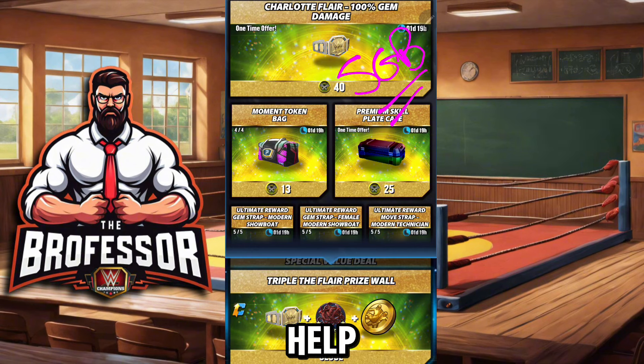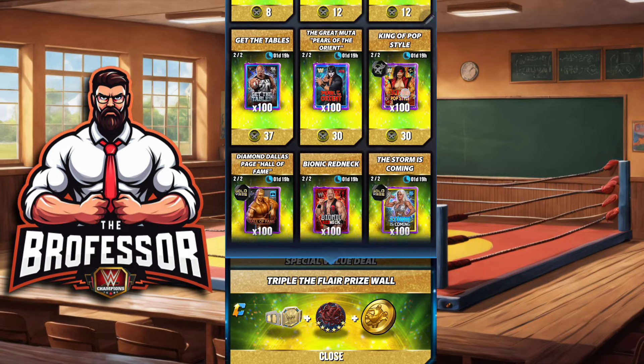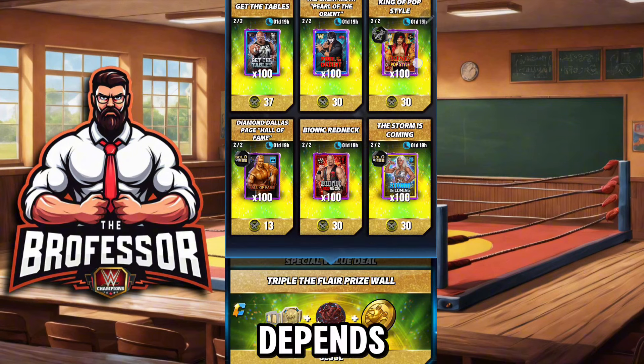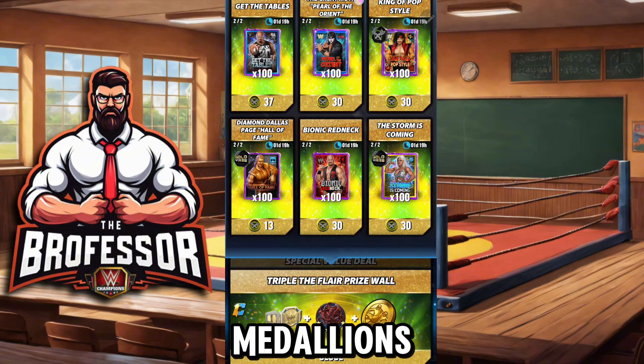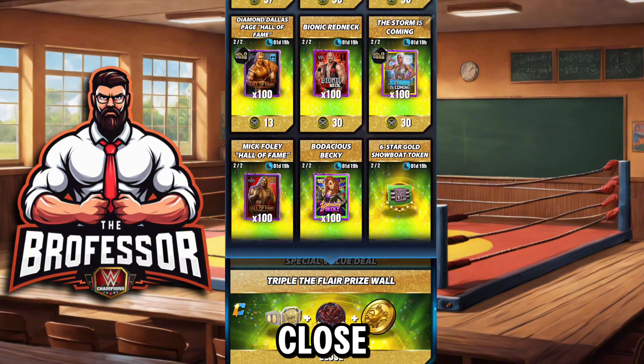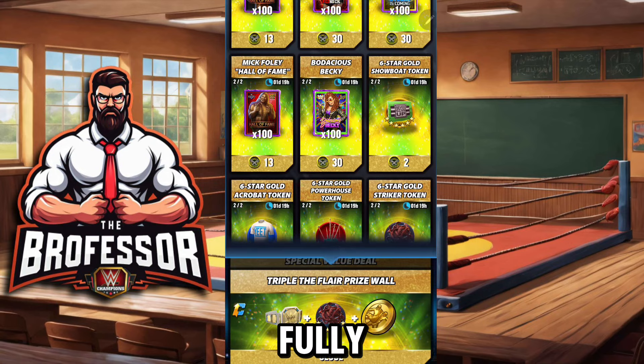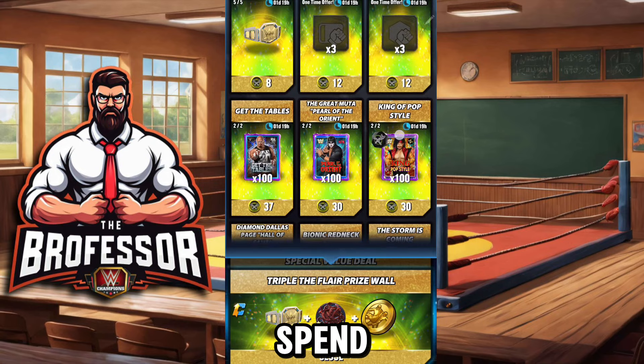First off, this is a 1a/1b situation — it depends on what you got this weekend. If you were able to get a lot of medallions, there are some shards out here for newer players that are going to be excellent in the six star gold era. If you are close to recruiting, there are a couple more options down here between Becky and Hall of Fame Foley where you can spend them.